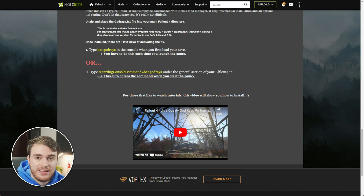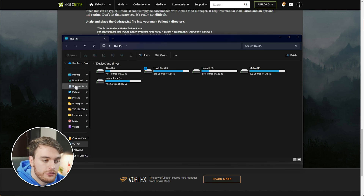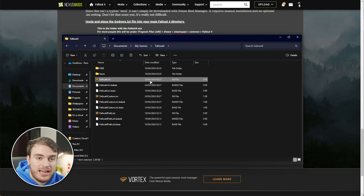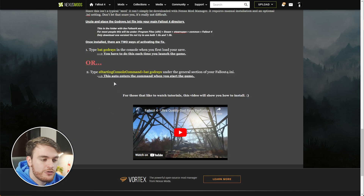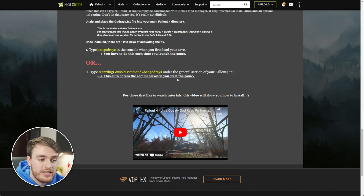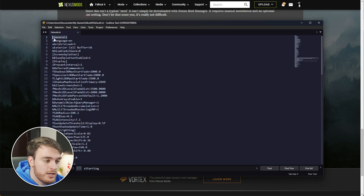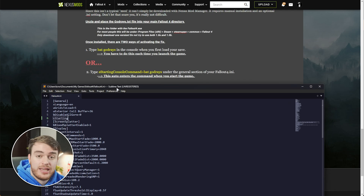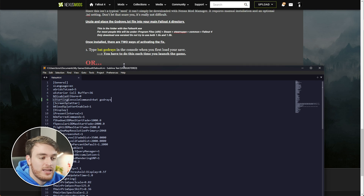We'll be choosing the last option as it's automated. In order to get to the Fallout4.ini file, you'll need to open up your file browser, head across to Documents, followed by My Games, and then Fallout 4. In here, you'll find Fallout4.ini. Open this file with any text editor, and we'll be searching for 'sStarting' to see if we have 'sStartingConsoleCommand' anywhere — which we don't. So under the General section, which is the first section, we'll add a new line just before the second section begins, and we'll type in exactly: sStartingConsoleCommand=bat godrays. Save the file, close it, and we're done here.